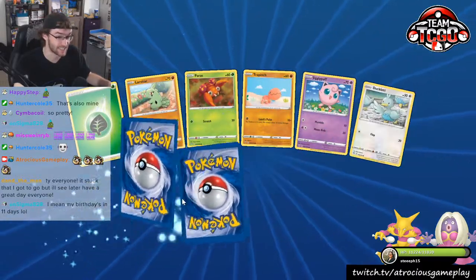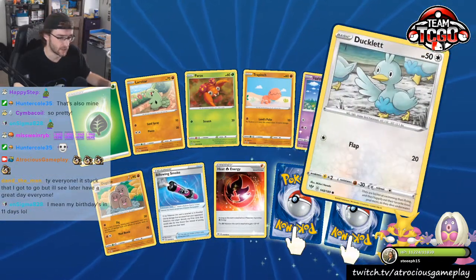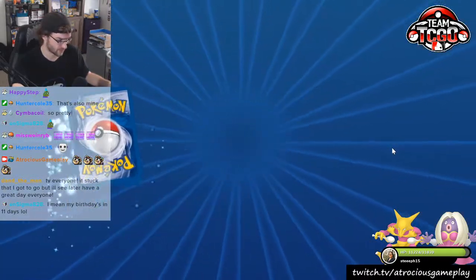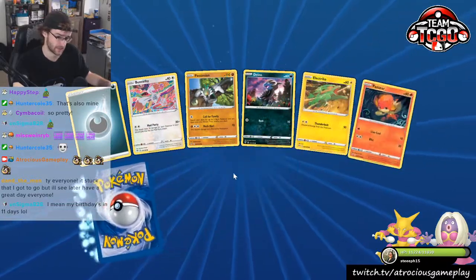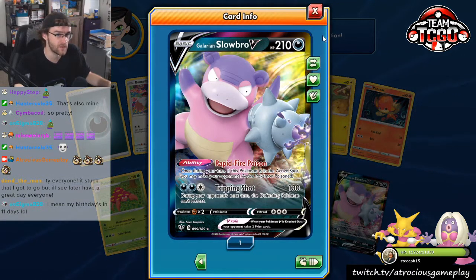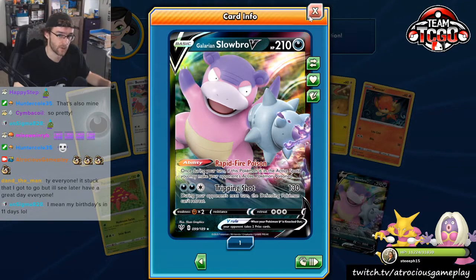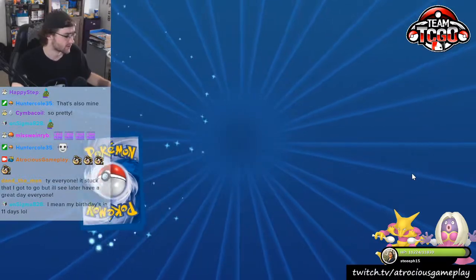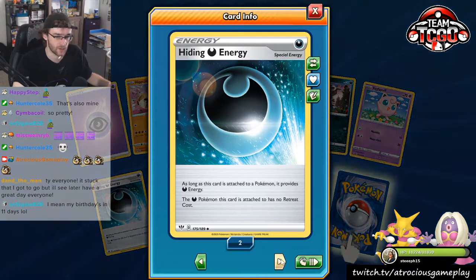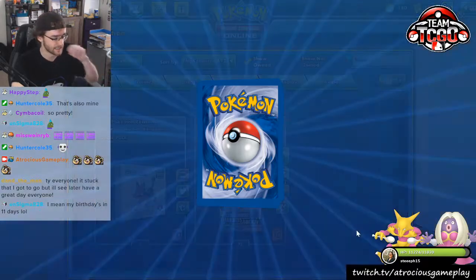My birthday's in 11 days — it'll be like Friday. We could celebrate your birthday; we'll be streaming on that day as of right now, though things could change. Slowbro V — very cool card. Rapid Fire Poison: fits in the active spot, makes your opponent's active Pokémon Poisoned. Very, very cool card. Slowbro V — very, very cool Pokémon. I love that Pokémon in general. We got two Hiding Energies — I think that is all that we really need for the deck I want to put it in.